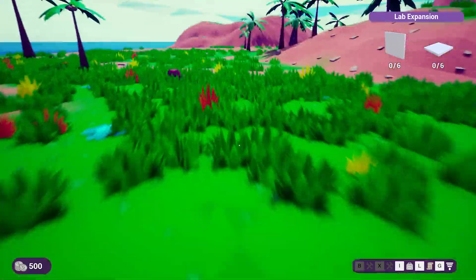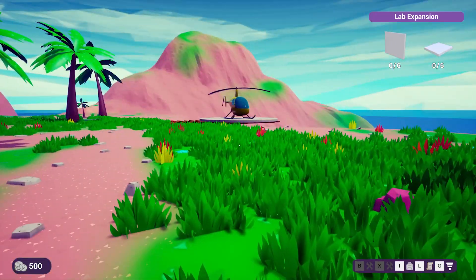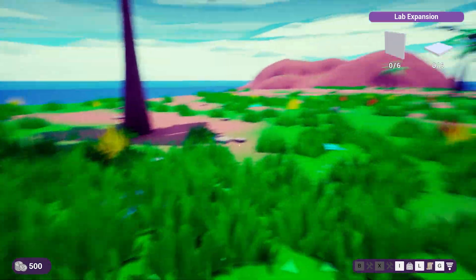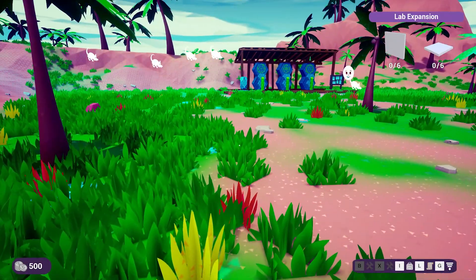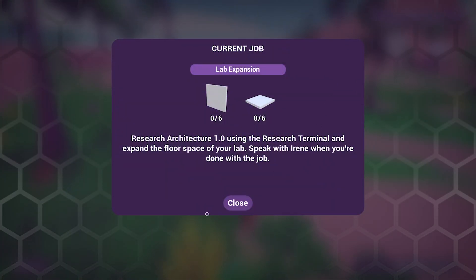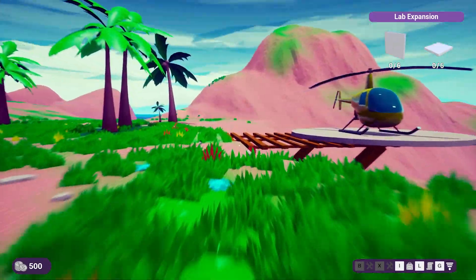We check the research tree and see 'Genome Red' requires at least one palm tree. We fumble with controls — pressing G then realizing it's L — and find Lab Expansion Research: Architect 1.0, which expands floor space.